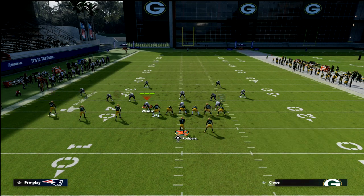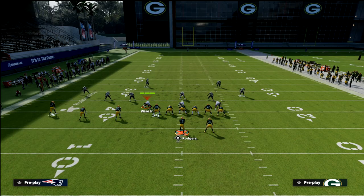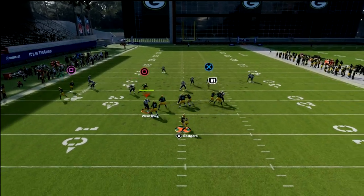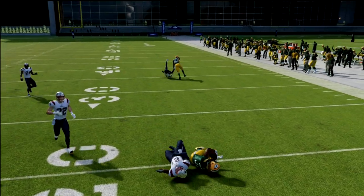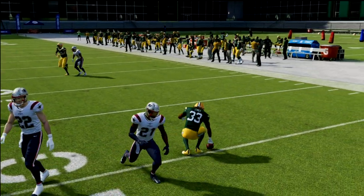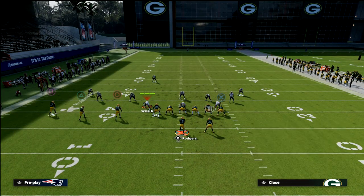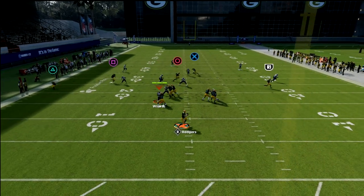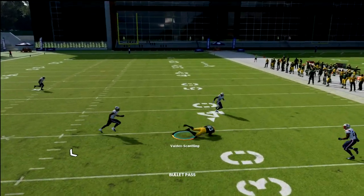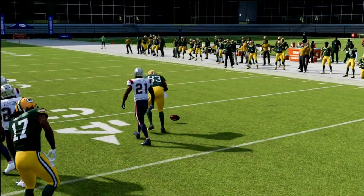If they're playing curl-flat coverage on the left, that flat will get sucked in badly and you can just throw the route to Cobb. This is also a great concept against Cover 2 double maybeline because the routes open at a depth that's very difficult for zone drops. The running back is really good against curl flats. Against Cover 3, the slant is still fairly decent — you can see how the yellow gets sucked in and the route opens wide, getting about 15 yards.